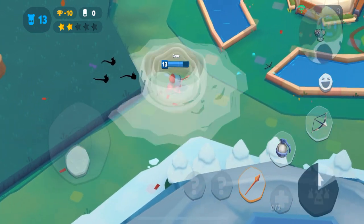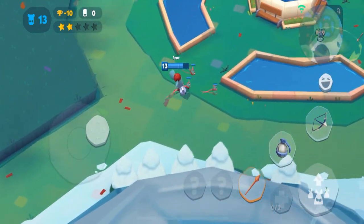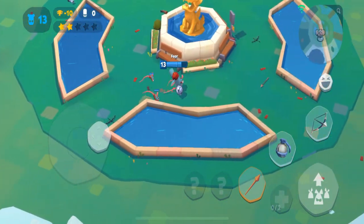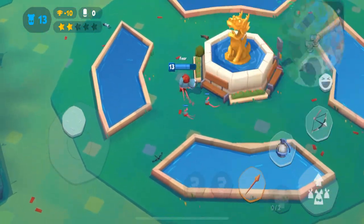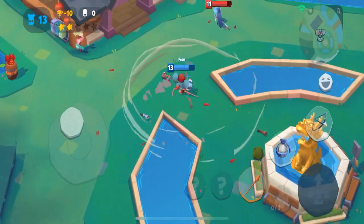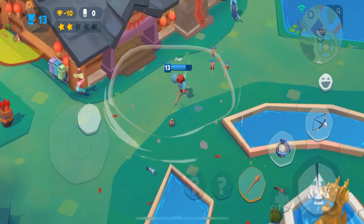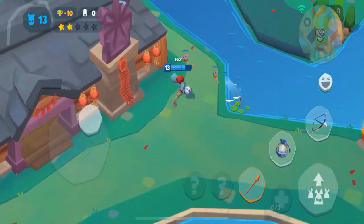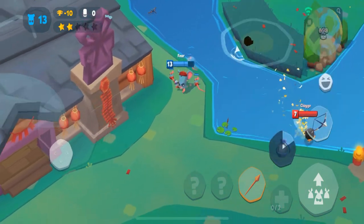One important thing to note is that Louie doesn't have any mobility at all. He can simply move around and he has his rats to block projectiles. These rats do not block grenades or bombs, and they can get one-shot by anything. So you really need to be aware of who you're fighting - if you're fighting a Fuzzy for example, you're not gonna have a good time.